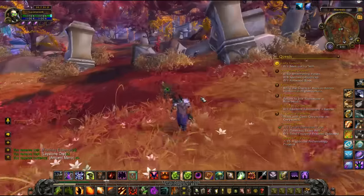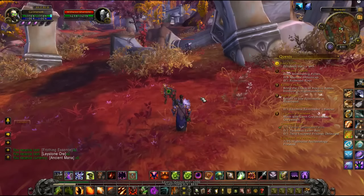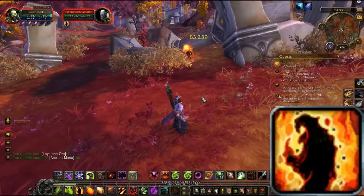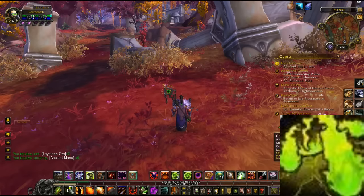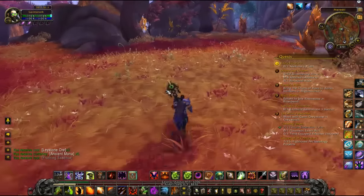The rotation is going to change up a little bit whether you're fighting one thing or six. So let's just do a single target damage rotation. We're going to pull with Immolate, immediately snap into Conflagrate, throw a Chaos Bolt, and back that with Channel Demonfire. And as you see, it dropped that guy really, really quick.